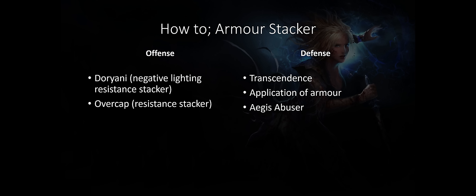Now you need to learn how to make an armor stacker and there are multiple choices. The first is: do you want to go Doriani or Overcap? The Doriani involves stacking negative lightning resistance, and the Overcap involves stacking positive resistance, either fire or cold. The second choice is: do you want transcendence, armor application, or to be an Aegis abuser? You can combine these in many ways — Doriani with application of armor and Aegis, Doriani with transcendence, Overcap with armor application, and so on. It is important to understand all the types to make the best choice.